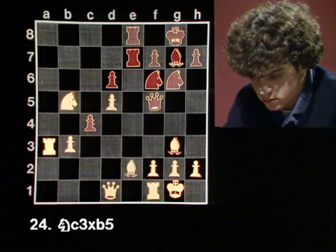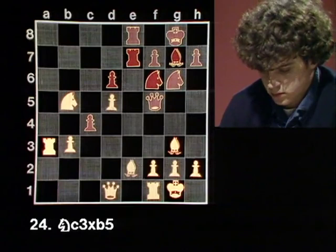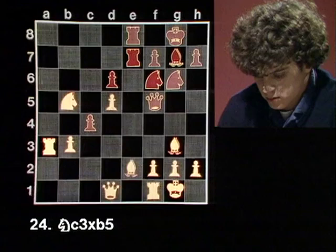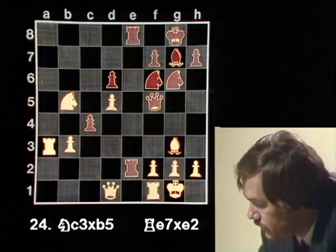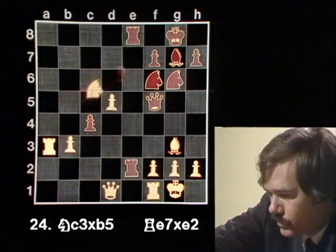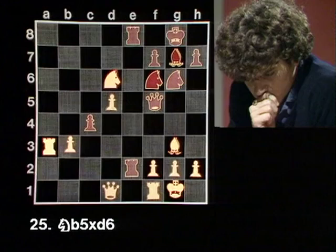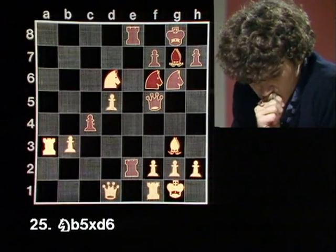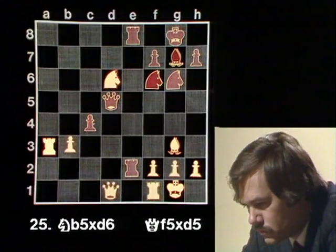I didn't even expect this — I was quite sure he would take on d6, especially since he doesn't have so much time left. But now I get two pieces against the rook and two pawns. I have to take the bishop on e2 with my rook: rook takes e2. I could play knight d4, but then queen takes d5. I might as well win a pawn — I intended knight takes d6. There's nothing else: knight takes d6. He had to play this. Now I might have queen d3, maybe a good move in time trouble. No, his d-pawn is too strong — it's just about to queen. I better eliminate this pawn before it's dangerous. Queen takes d5.